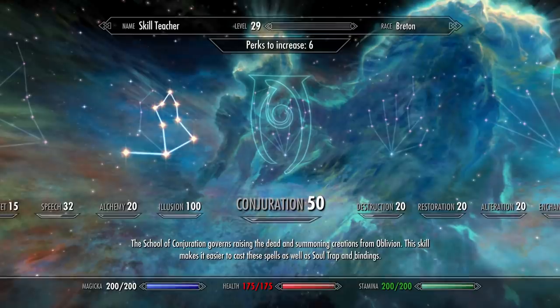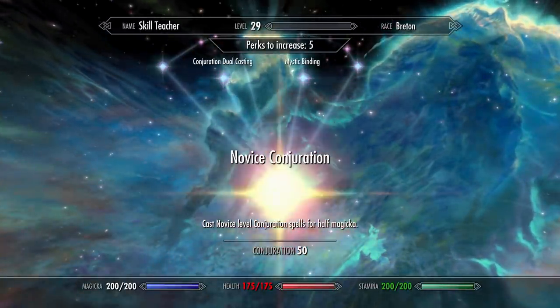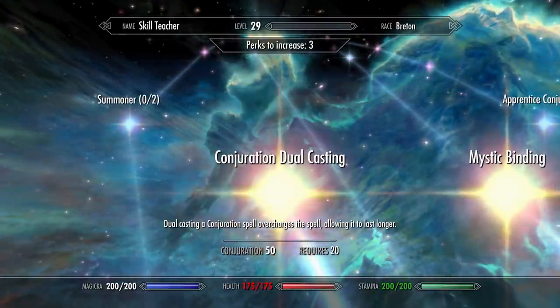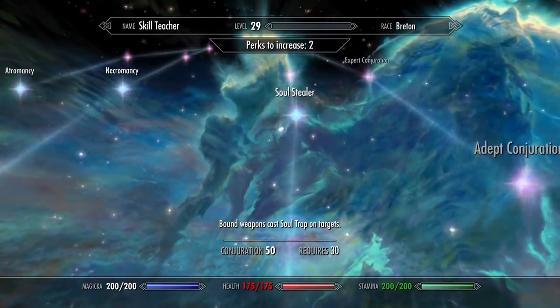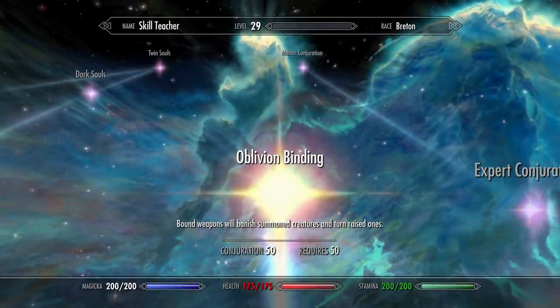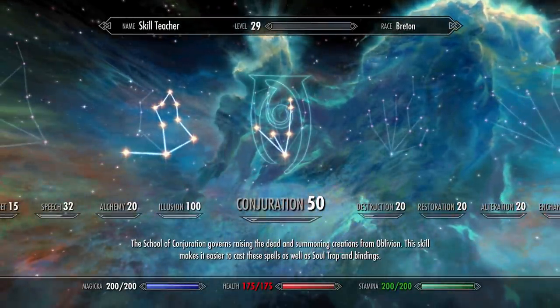Once you get your Conjuration to 50, throw a couple perks in here: Novice Conjuration, Mystic Binding so all of our Bound Weapons do more, Dual Casting to make all Conjuration spells stronger, Summoner, Soul Stealer so that our Bound Weapons Soul Trap, and Oblivion Binding so that we can turn Summoned Creatures to fight for us with our Bound Weapons.